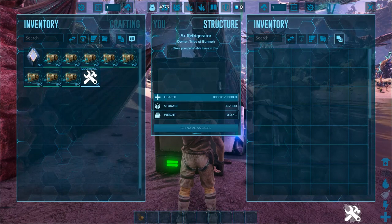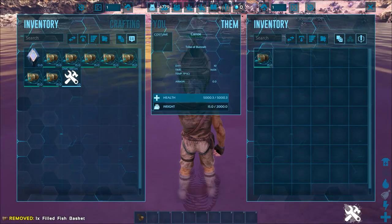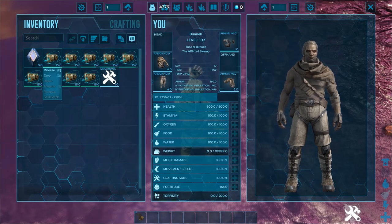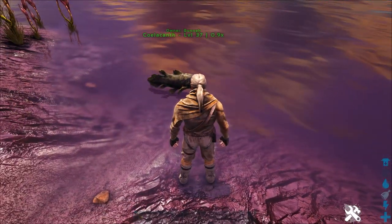Fish baskets have a spoil timer attached to them and cannot be lengthened by placing them inside a refrigerator or a canoe. To reset the timer, you'll have to release and recapture your tamed fish. Simply go to a body of water and use the release option on the fish basket.